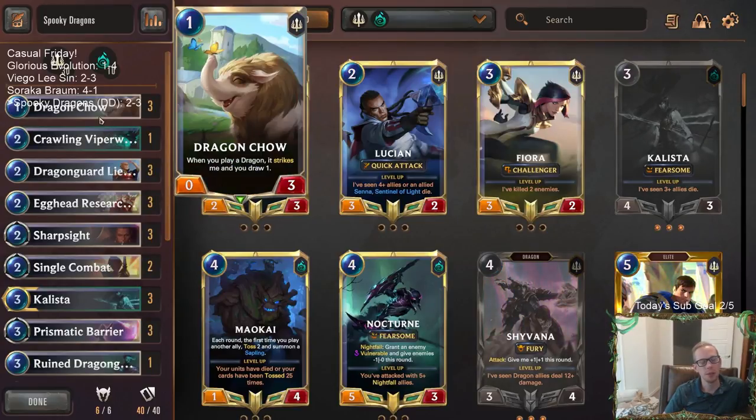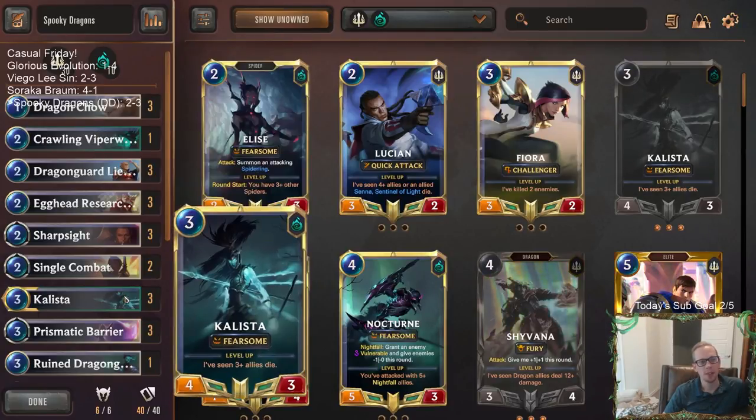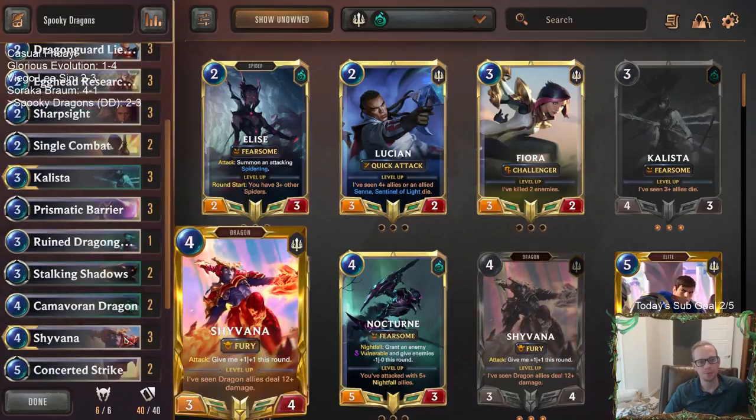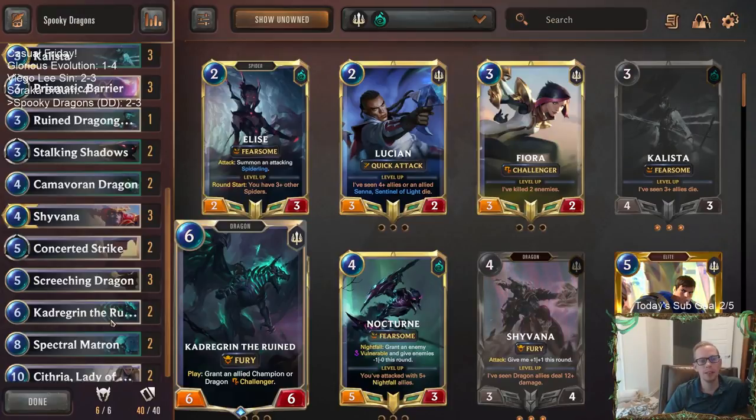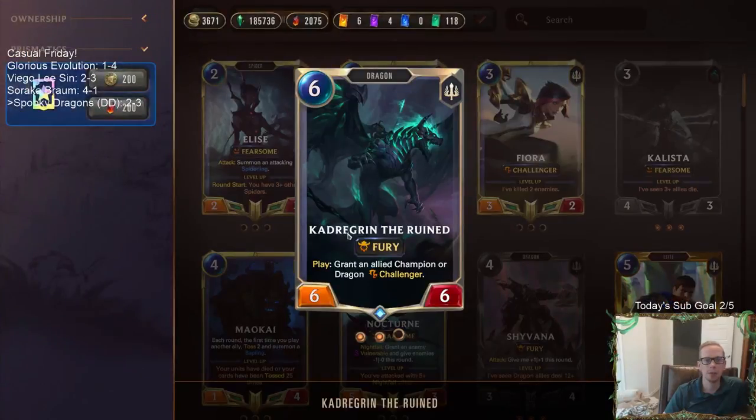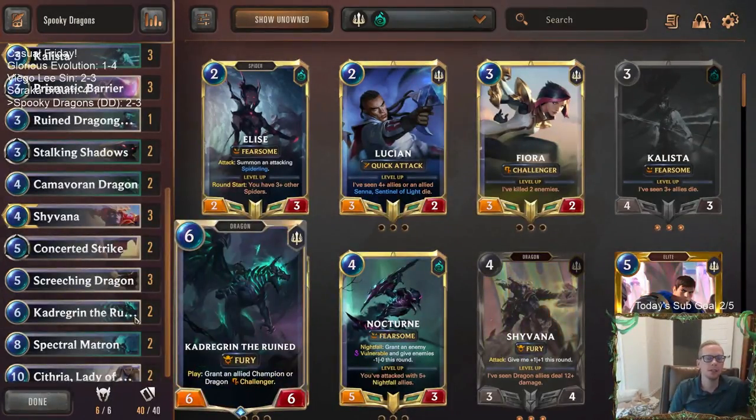We did have that really really cool game four though - triple Dragon Chow, Viper Worm, and level up Callista. That was really cool, that was very enjoyable. We just didn't get to Shyvana very much - Shyvana was awesome when we had it, but Shyvana was definitely the most important champion. Alright, so there's some Spooky Dragons with the new Kadra Grin. Those of you watching later on YouTube, hit that like button and feel free to leave those comments and let me know if you have other ideas for Kadra Grin the Ruined - leave it in the comment section. Thank you so much for watching and I'll see you for the next video.